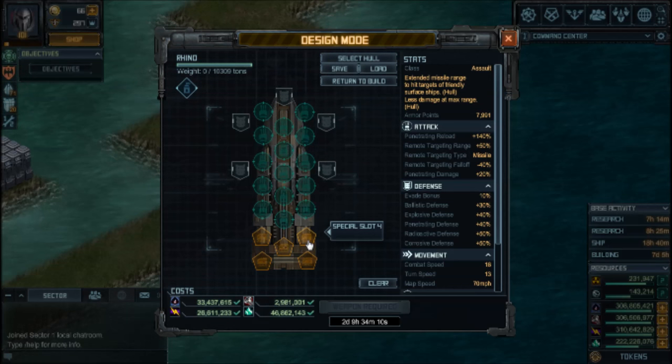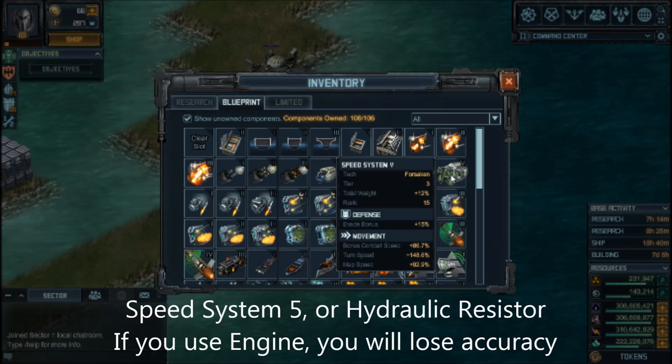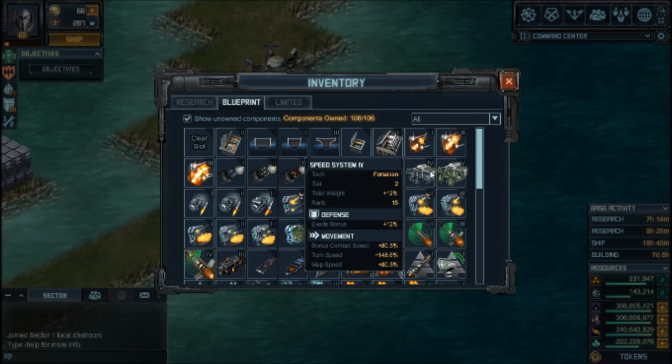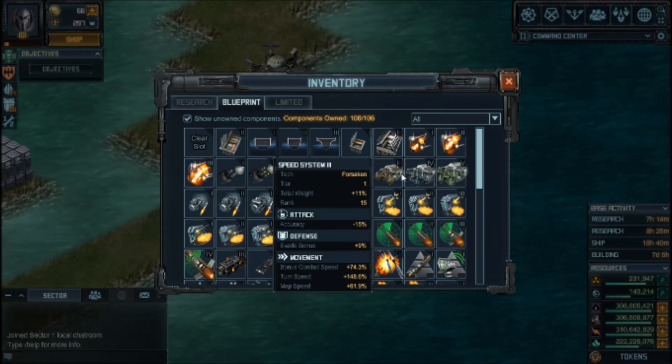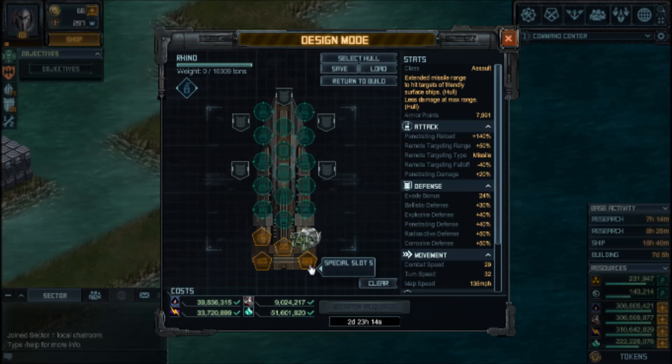Let's start selecting 5 specials. First one: speed. I recommend Speed System 5, because in this raid you need both fast turning and fast straight-line speed. If you don't have it, downgrade to Speed 4, 3, whatever you can — but below 4 it really won't be effective. So let's stick to 5. Most people should have it by now.